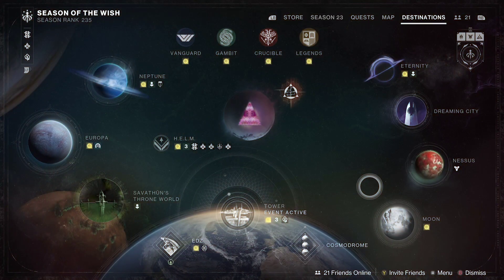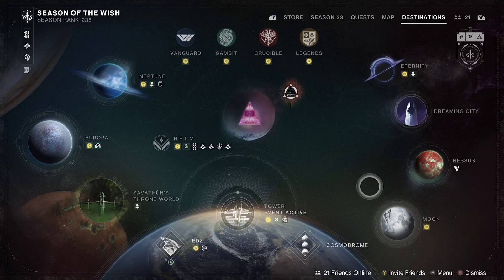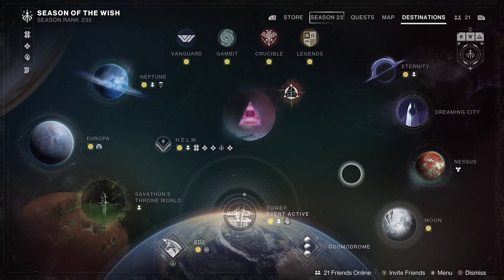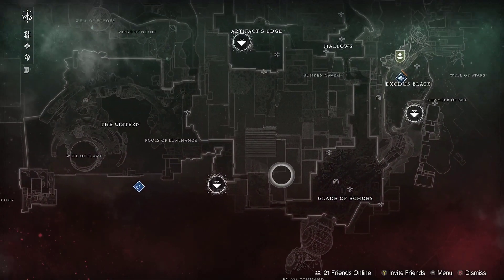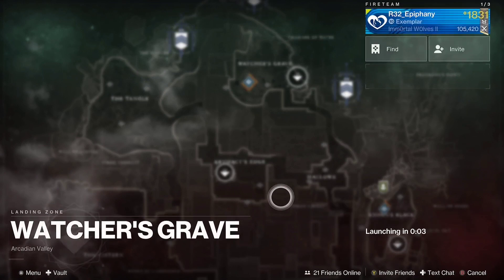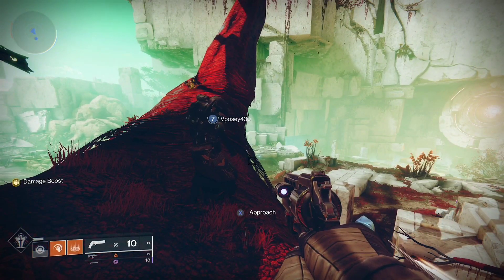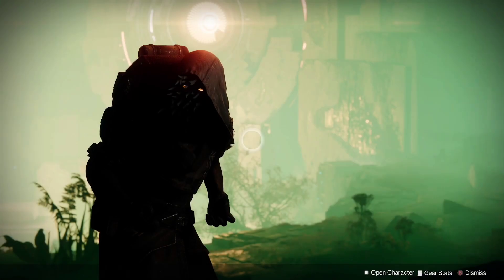What's up YouTube, it's R32 Epiphany. We're back this week for Xur's location — he is located on Nessus at Watcher's Grave. We'll jump on our Warlock first, covering all the exotic armor and weapons, so let's hop right into it.